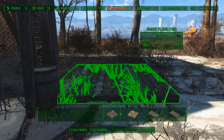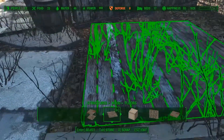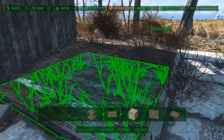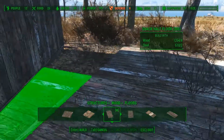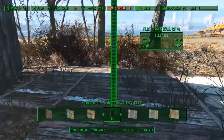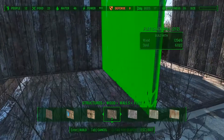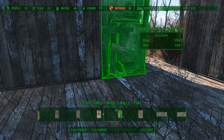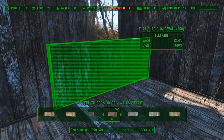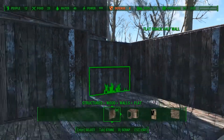Like always we start with the floor. Then I will use some normal wooden walls for the back side. For this wall I will use two half walls so that I can snap a floor to it.